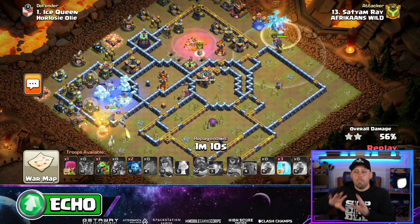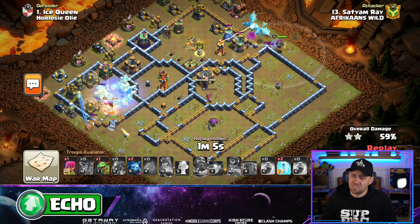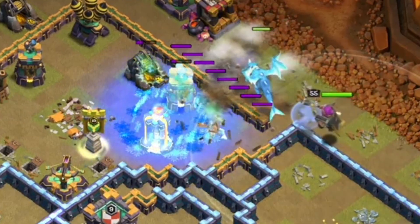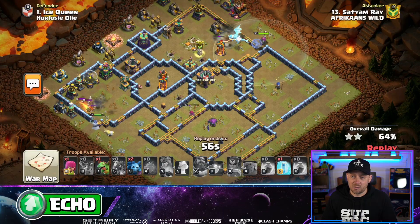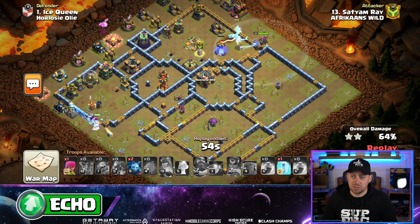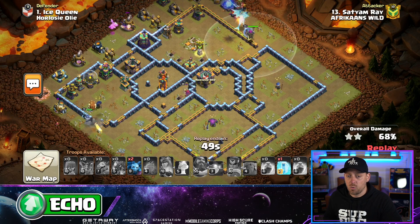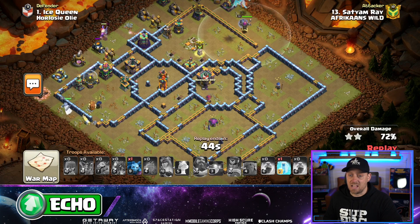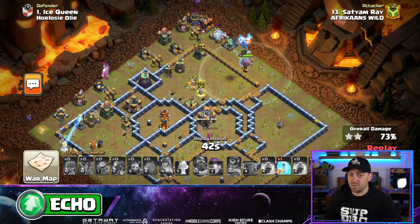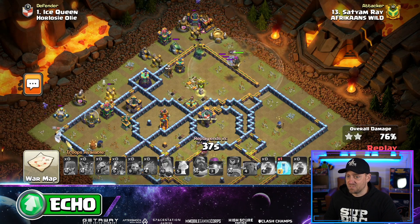The Electro Dragons bunch themselves up on the top of the base with the Grand Warden, and with a single target Inferno Tower there, they better get one big blast off. Looks like there's only one E-Drag left — it didn't even get the chain onto that Inferno Tower. But the Grand Warden's assisting; one shot should get it. There it is with the Owl as well. Baby Dragon's cleaning up some stuff up top, but there's still an air defense up top — really rough one right there for the attacker.